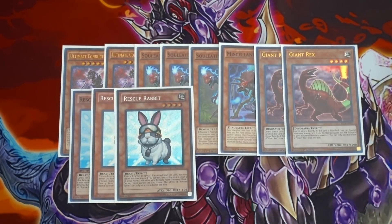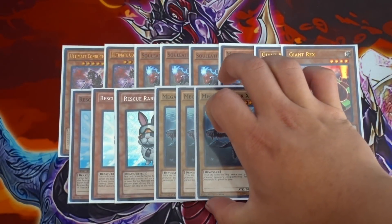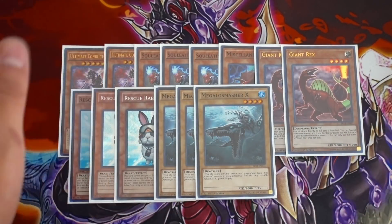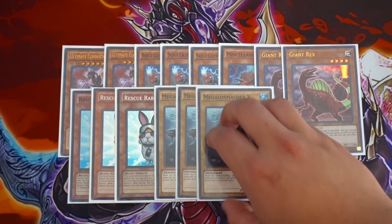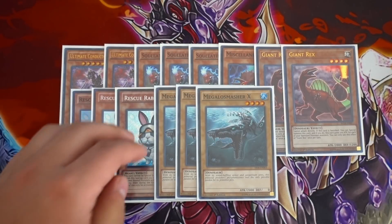Rescue Rabbit is finally back at three — I love this card at three. Alongside it, you definitely want to play triple Megalo Smasher X. You're probably wondering: why only triple Rescue Rabbit and triple Megalo Smasher? The reason is you're already playing so many monsters in the deck and you don't want to see more vanillas. In the True King version you can pop more vanillas, but in this pure version, you want to see Rescue Rabbit in your hand as quickly as possible to access XYZ plays and ram out boards with double Megalo Smasher and Ultimate Conductor Tyranno, which can game your opponent.